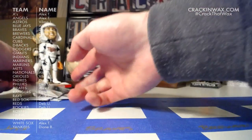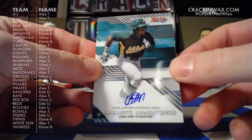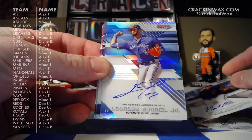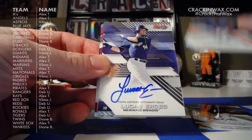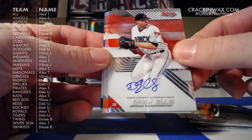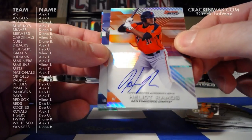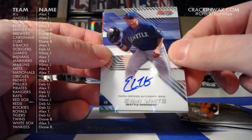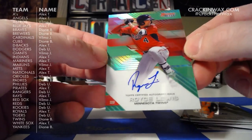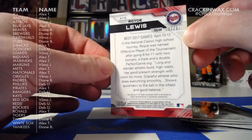Let's do a quick hit recap. Lazarito was the last one we just pulled. Nate Pearson and Lourdes Guriel Jr. — all three go to Alex T. Lucas Erceg is for Diane. Drew Ellis — that is also Alex. Elliot Ramos for the Giants — that is Vilma. Evan White for the Mariners — that is also Alex. And Royce Lewis, number 37 of 99 — for Diane. That's got to be the big one. Spectacular.